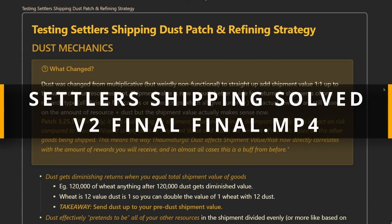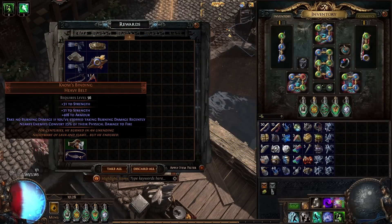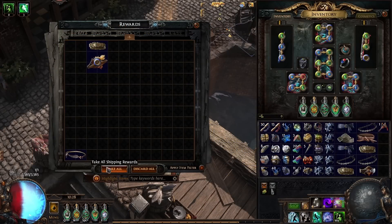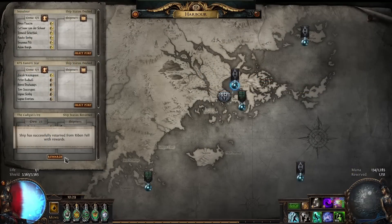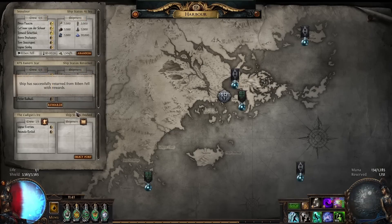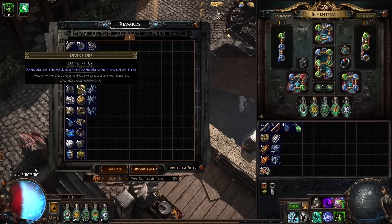It's taken a little while but I finally feel confident in presenting our re-solving of shipping in Settlers of Kalgur after the dust changes. The good news is that it makes a lot more sense now and you can use strategies that give you very consistent returns at different levels of investment — consistent small returns of things like scarabs, consistent divine orbs at medium levels, and consistent mirror shards at high investment.